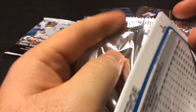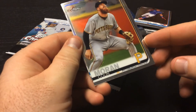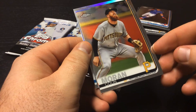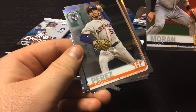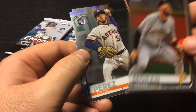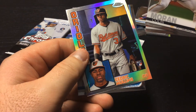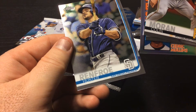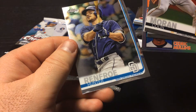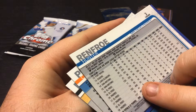Next pack — let's see who's in this pack. Colin Moran. Cristian Javier Perez, Astros rookie lefty. A Cedric Mullins rookie card and a Hunter Renfroe — Padres outfielder, I believe.